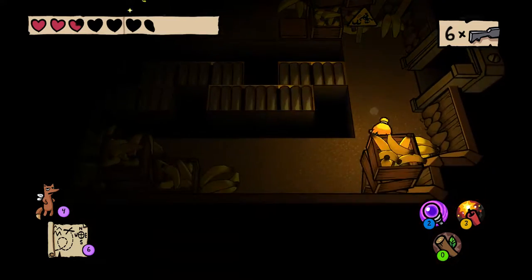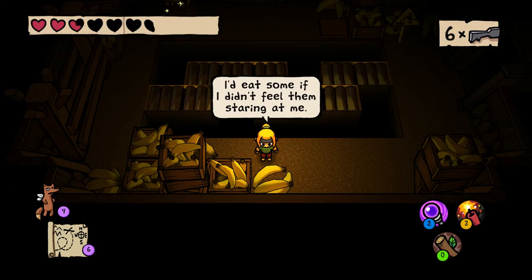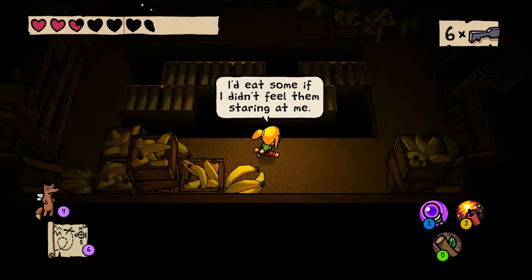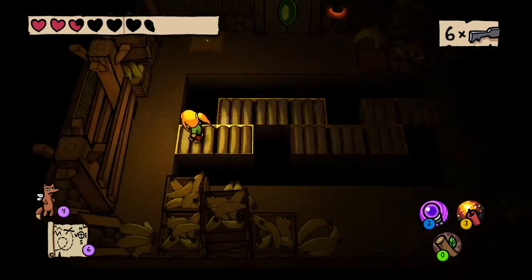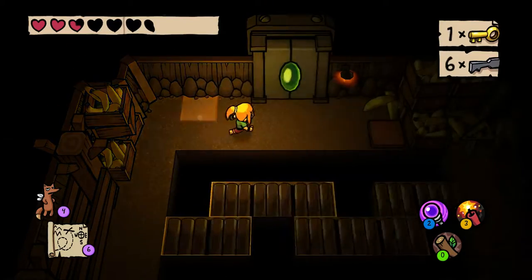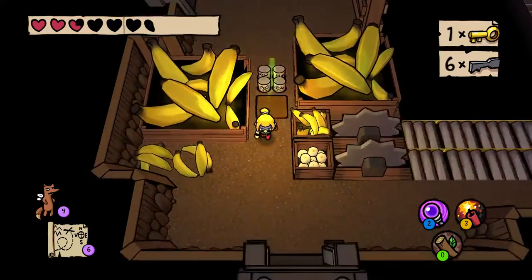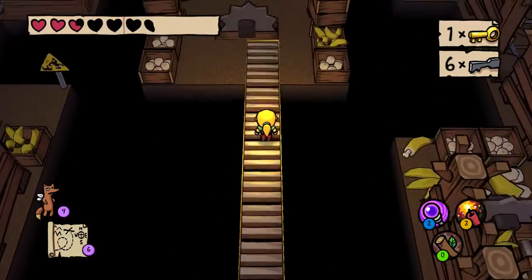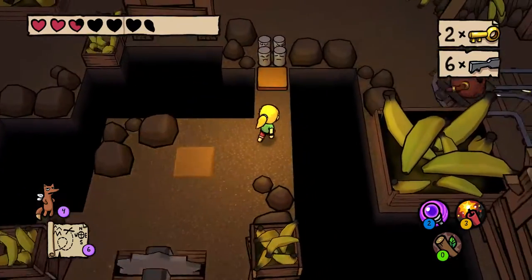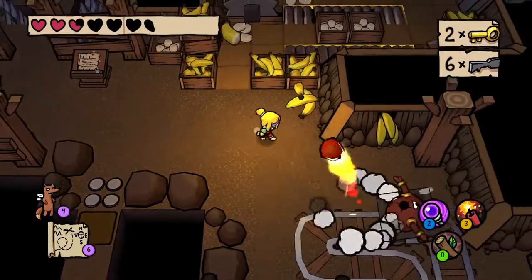Alright, beware of bottomless pits. I don't get how that makes sense for bananas. A key! We can unlock that. Another key. Easy game — it just gives you keys.